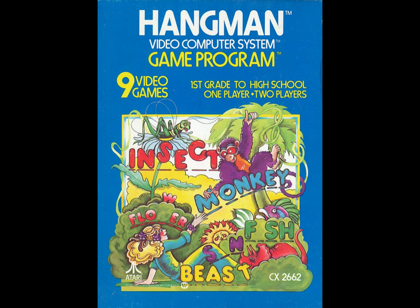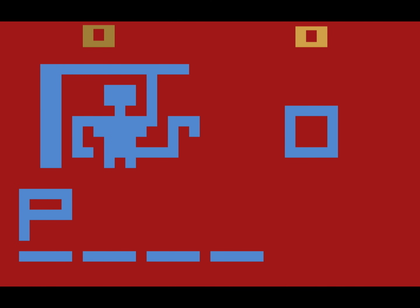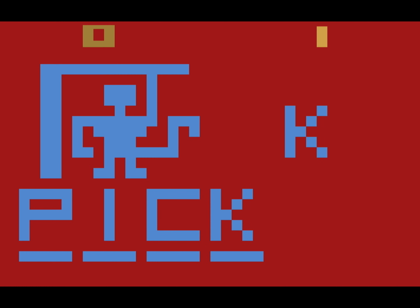This, much like 3D Tic-Tac-Toe, is a classic pen and paper game that was released during the early period of the Atari 2600 — 1978 to be specific. It plays in the same traditional fashion: you have to guess letters to spell out a word, and if you can't fill the entire word in 11 tries, the game is over and the man is hanged.